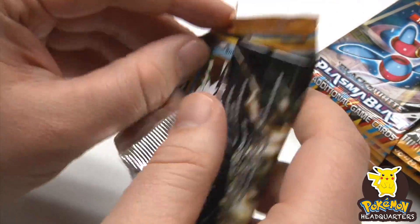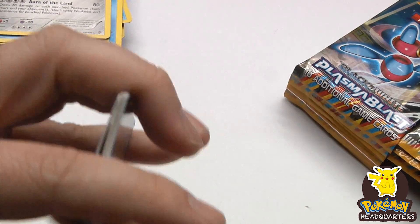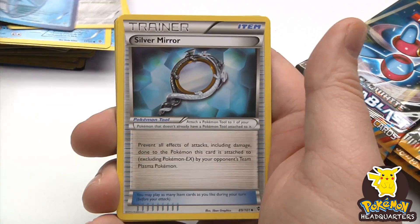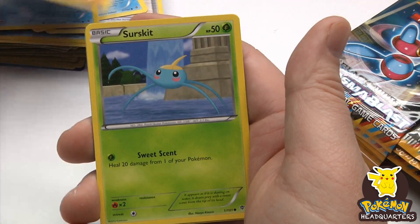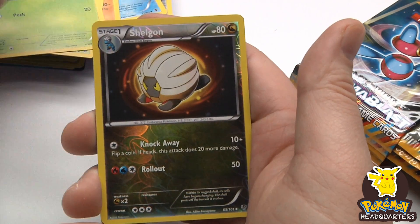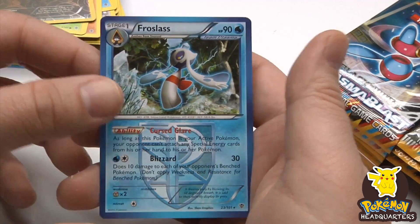That's always a little boring, but the set is only 101 cards, so it's kind of a small set. I've got a Shelgon and a Frosslass as our rare.